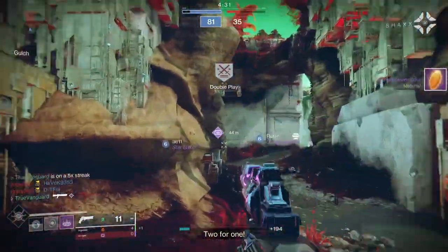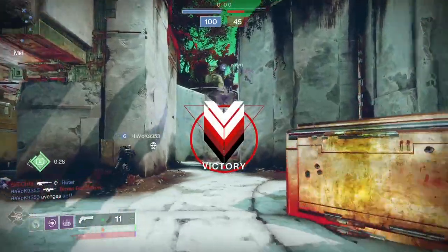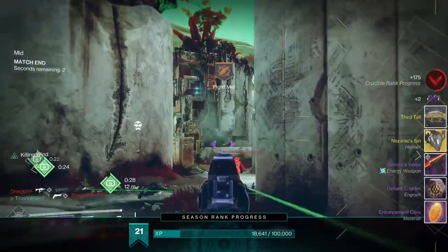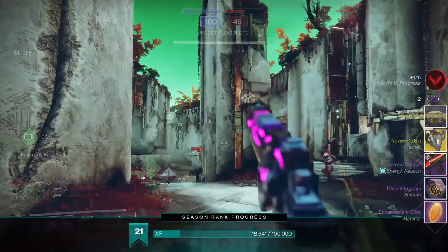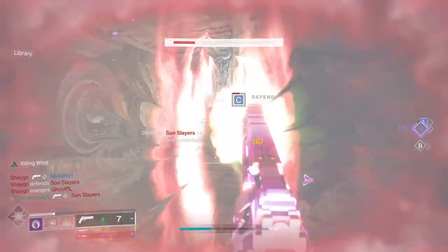And yes, this absolutely works in PvP — I saw some people saying it doesn't. It does. Personally I think Killing Wind and Keep Away are your best bets in this column. Keep Away is going to offer a little less range than Killing Wind, but it'll be up all the time, while Killing Wind is only up for five seconds after a kill.